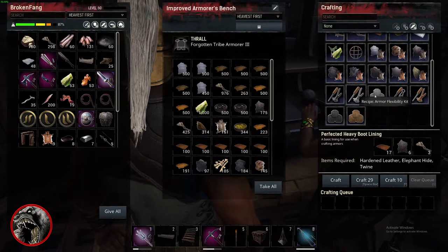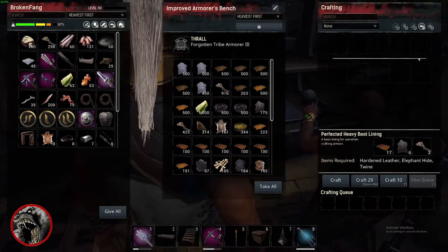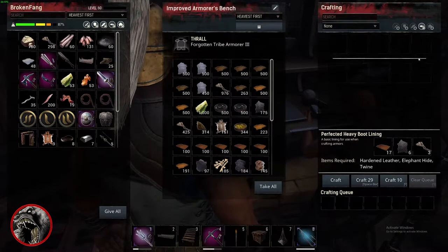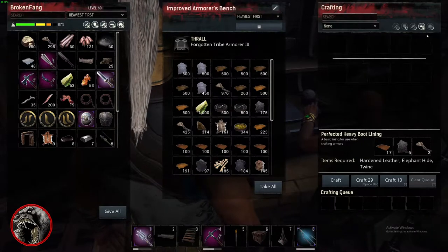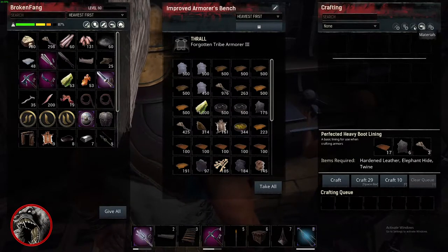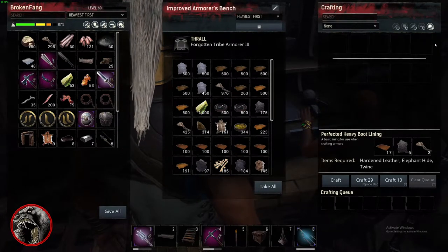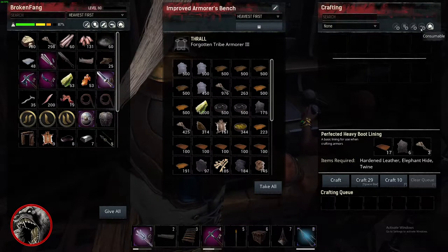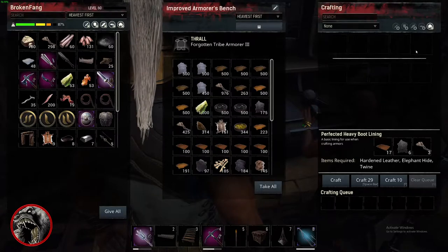Maybe armor kits need to be moved into consumables. But my argument is it's not up to me to figure out where this stuff is meant to be placed. My argument is that every one of these search criterias should be filled out, and it's up to the developers to figure out how they want to develop their game — but they shouldn't have empty search criterias.